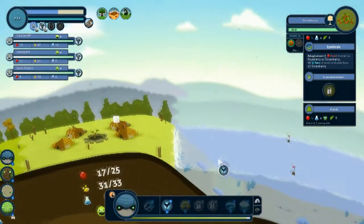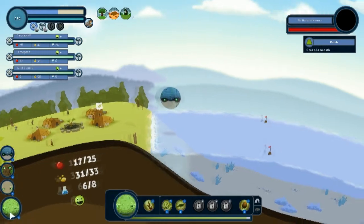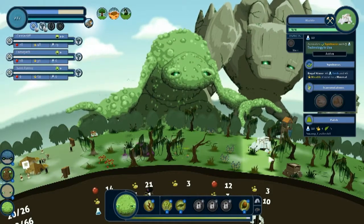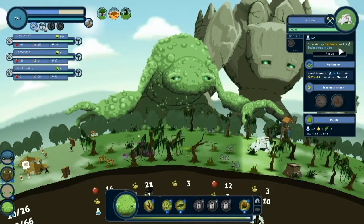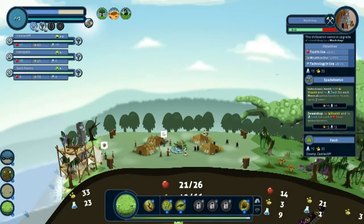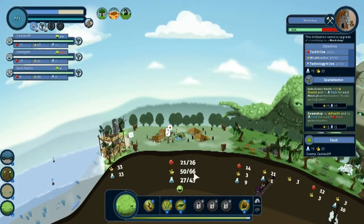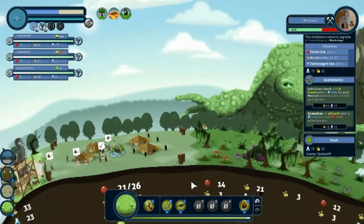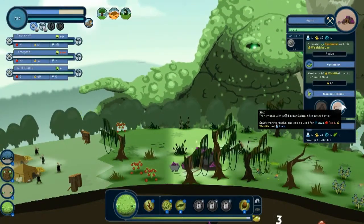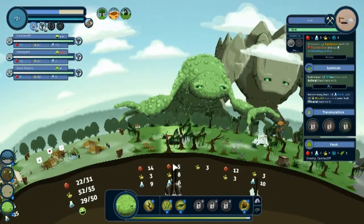Ocean dude, give them some ocean animals. Swamp dude, how's your tech in use? Are you guys using tech? So do I have the means to give you 70 wealth or 70 tech? I need more wealth and tech — food is just over the line so that's okay. This gives me food, wealth, and tech but it drops the wealth. Yeah, that drops the wealth.